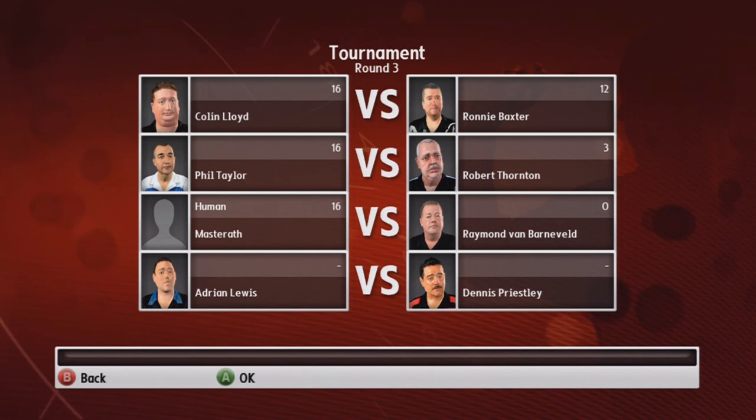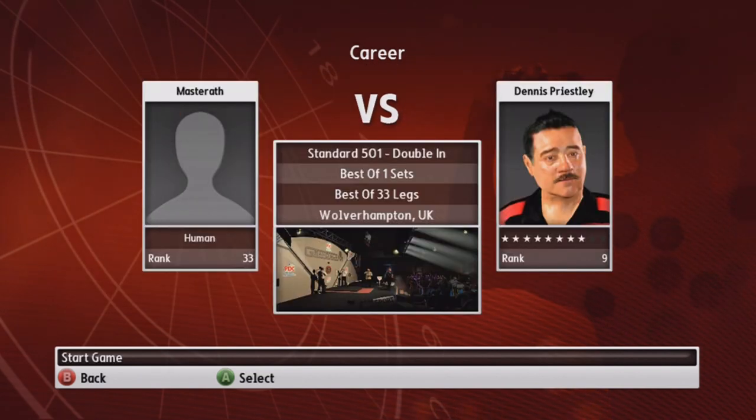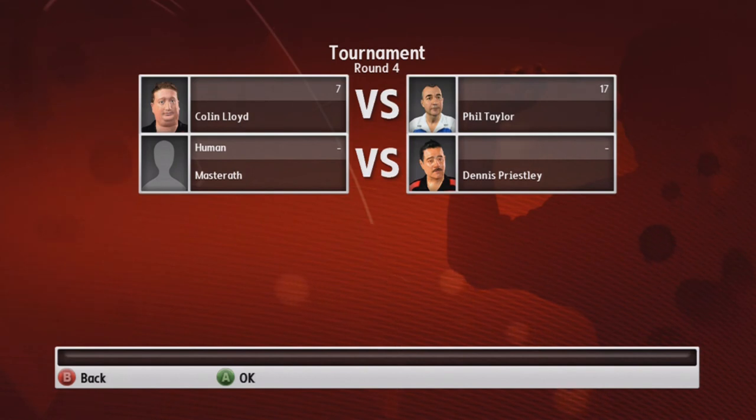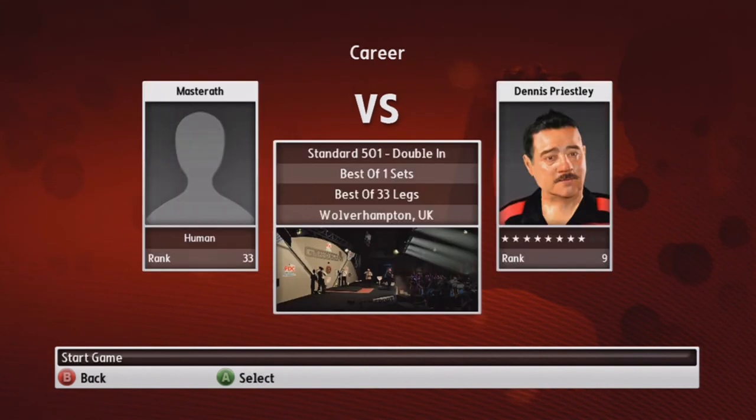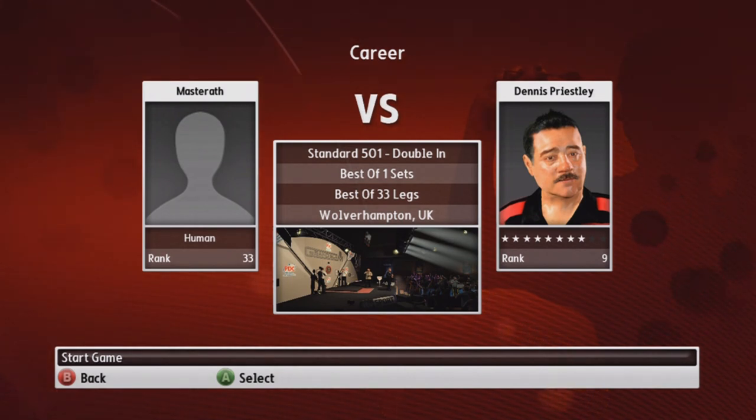With that, we are through to the semi-finals! Adrian Lewis loses to Dennis Priestley, so we're against Dennis Priestley — rank number nine. Best of thirty-three legs, first to seventeen goes through to the finals. Phil Taylor will be our opponent if we can beat Dennis Priestley. So in the next episode of Let's Play the PDC World Championship Darts Pro Tour — I'll just say the PDC Pro Tour from now on — we battle Dennis Priestley in an epic best of thirty-three legs. It'll probably only last about seventeen or eighteen if my current form continues. I will see you then!